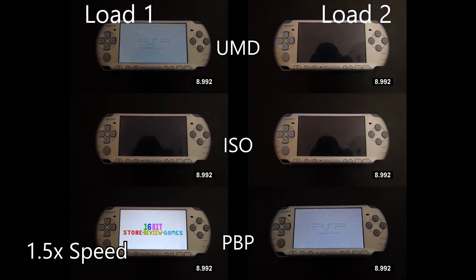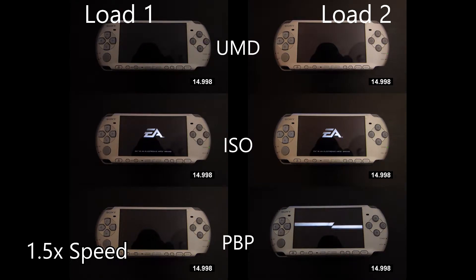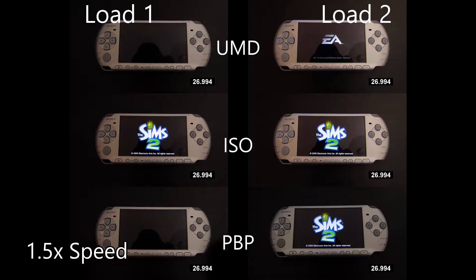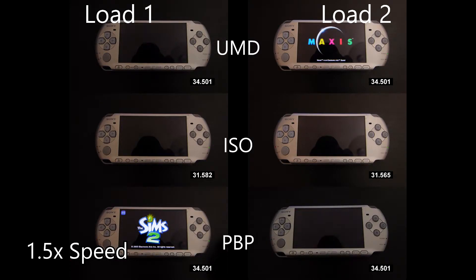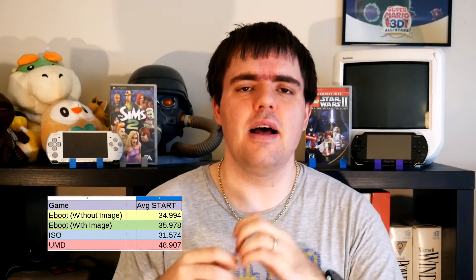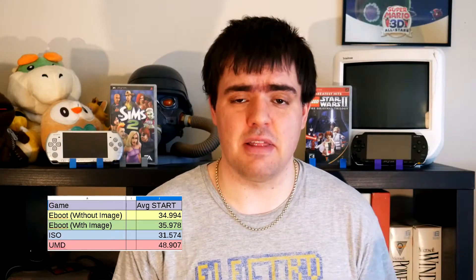The first section we'll be looking at is starting the game from the PSP home screen and waiting until the game finished loading the Sims 2 logo, and straight away we start seeing some unique and recurring results. The ISO is the fastest loading format, and the PVP is surprisingly not that far behind. However, an unexpected result is that the PVP file with a custom splash screen actually loaded a little slower than the PVP without the splash screen, so keep this in mind if you are really sensitive to loading times. And no matter how much I tried to sugarcoat this, the UMD was embarrassingly slow — and interestingly, it also loads inconsistently. Maybe the disk position might account for that.